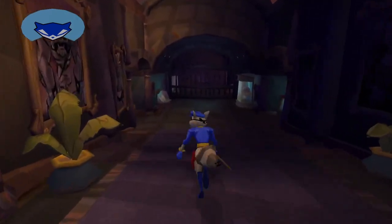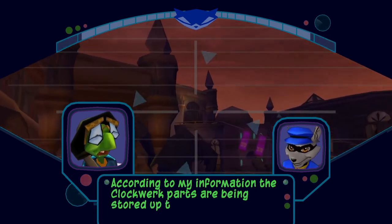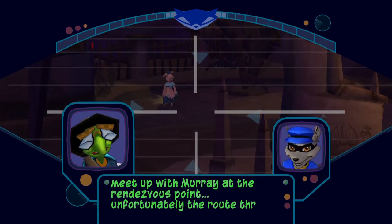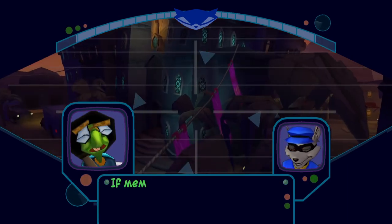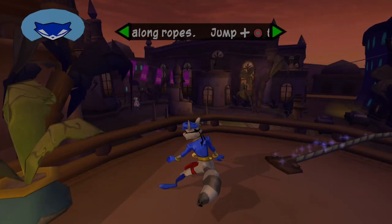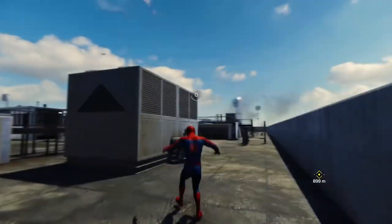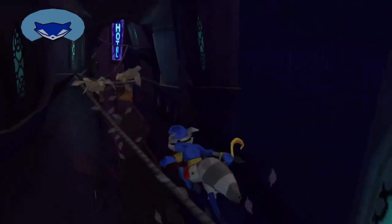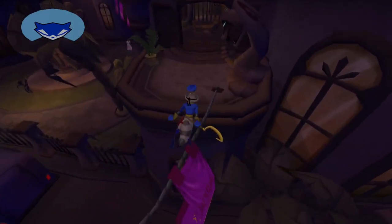Bentley explains the clockwork parts are stored above, and you'll need to meet Murray at the rendezvous point. The route through the garden is filled with guards, so Sly takes the long way around. The blue sparkles mechanic here is just inspired — a simple, easy-to-recognize indicator for anything you can parkour on. I remember the first time I played the 2018 Spider-Man game and noticed those little indicators on corners, points, and rails, and I was like... this feels awfully familiar.